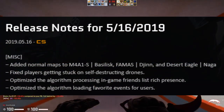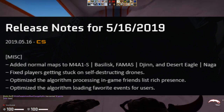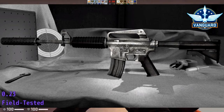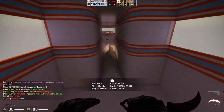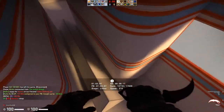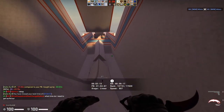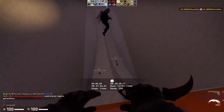Also in the middle of May we got new normal maps for the M4A1-S Basilisk, the Famas Gin, and the Desert Eagle Naga. People thought this was going to hype market prices up and it kind of did for a little bit, making these skins a little more significant and better looking in game, but overall it didn't really affect things too much. Normal maps evolved a little further with the Battlestar M4A4 also getting normal mapped, but since the Basilisk had already shown not to be worth the hype, a lot of people didn't drive the price up as much.